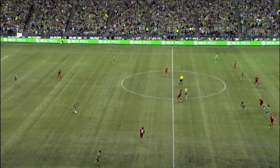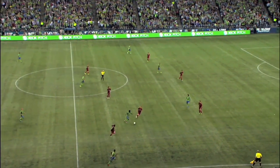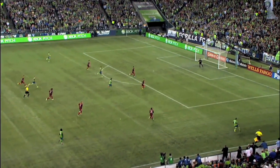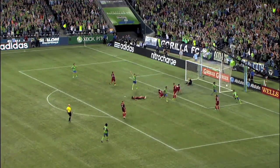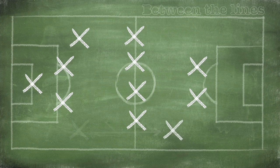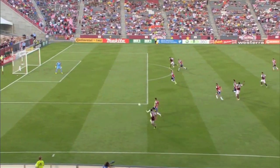The second bit of jargon I want to explain is overlapping fullbacks. In modern soccer, fullbacks are hybrid players — they line up in defense and still have defensive responsibilities, but they also have to push forward into the attack. For most fullbacks, that attacking responsibility means pushing forward into the final third, the attacking third, to create width. It's called overlapping because when the fullback pushes up like that, they often end up further up the field than the midfielder lined up in front of them, with whom they share the flank. So you have a defender further up the field than the midfielder — that's the overlap.